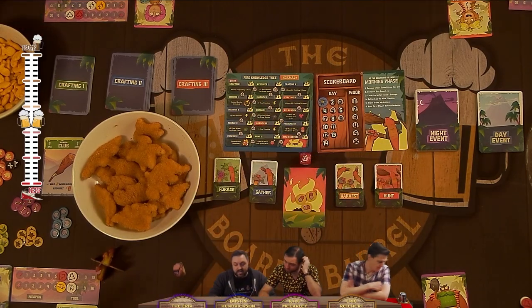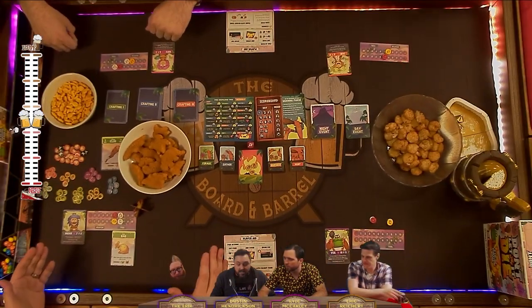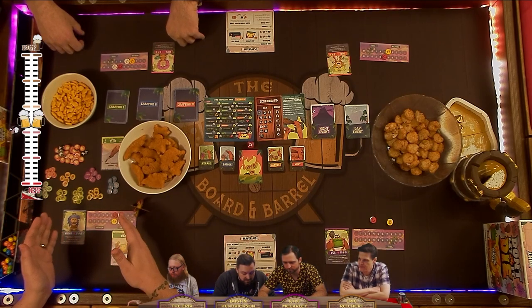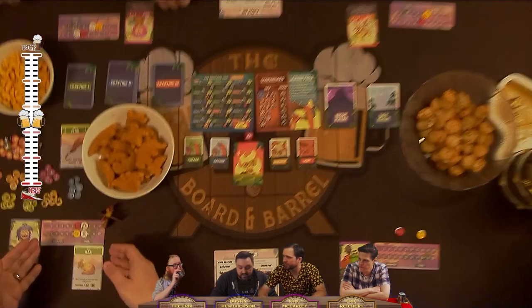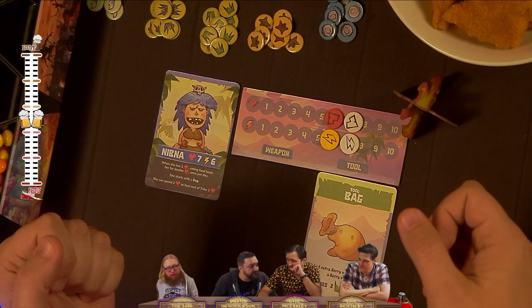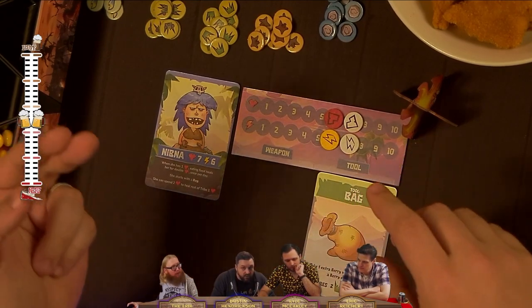We have four Neanderthals and we've already selected our characters. We'll be taking turns spending our stamina, which is listed under our characters, on performing different actions throughout the day. We're going to have three main phases: the day phase, the night phase, and the morning phase.